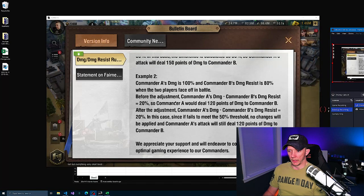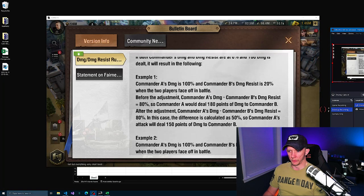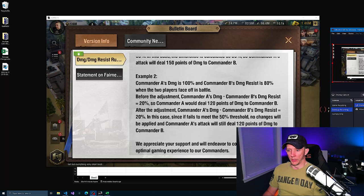Example two: Commander A's damage is 100%, Commander B's damage resist is 80%. Before the adjustment, the difference is 20%, so Commander A would deal 120 points of damage to Commander B. After the adjustment, it's still 20% because it falls below that 50% threshold — there's no change.